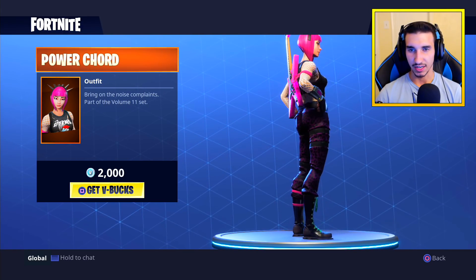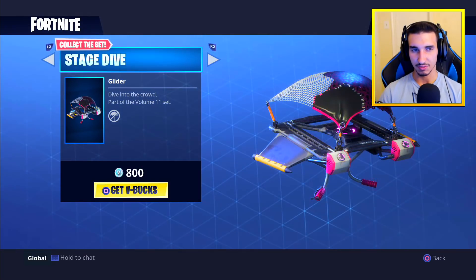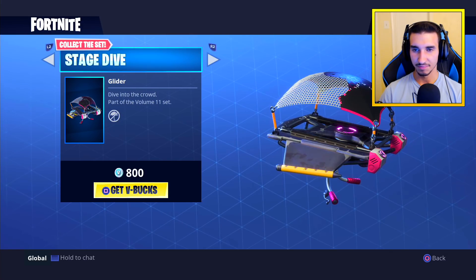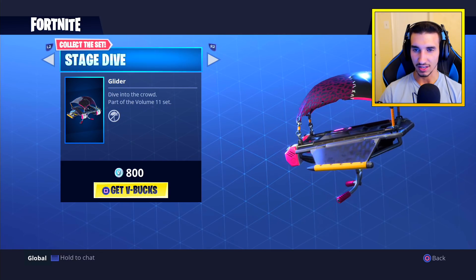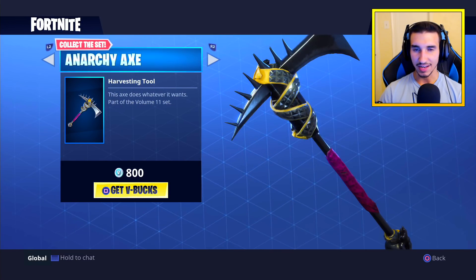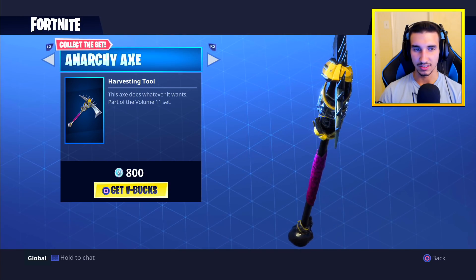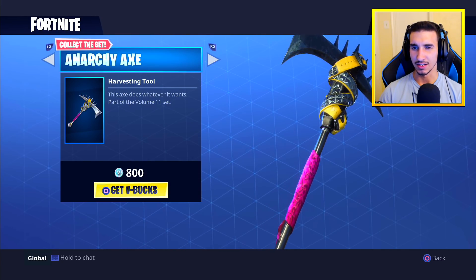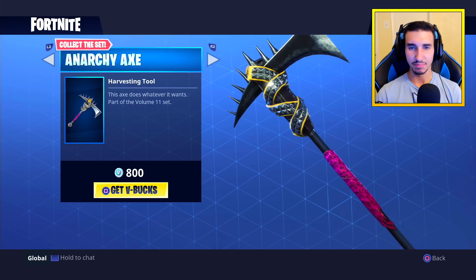Let's check out the collect-the-set items. We have the Stage Dive glider — 'dive into the crowd' — part of the Volume 11 set, matches Power Cord. It's a pretty cool glider, I like the pink accents a lot, worth 800 V-bucks. Then we have the Anarchy Axe, also 800 V-bucks — 'this axe does whatever it wants' — also part of the Volume 11 set.